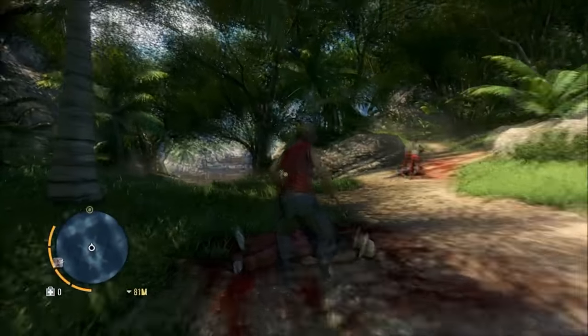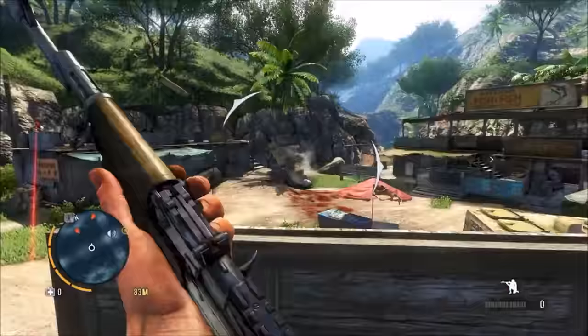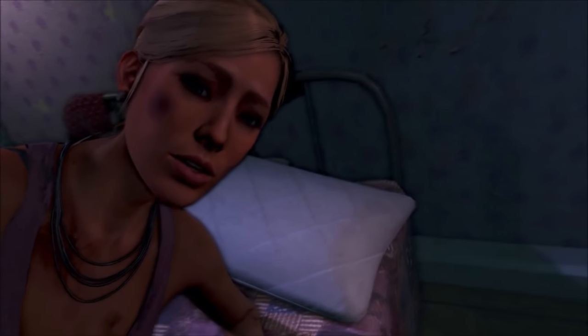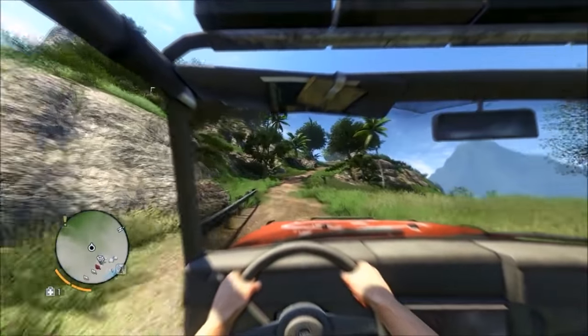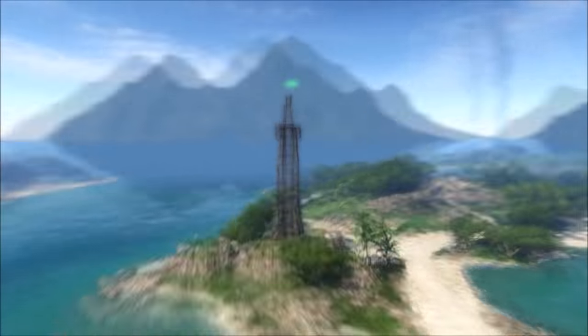The player can now jump down on top of enemies and melee them instantly, sneak up behind an enemy, steal their knife and throw it at another, or blind fire when behind cover. The graphics were perfectly realized with an almost cel-shaded approach to the game's shadows that gave it a very unique aesthetic, and the open world previously introduced in Far Cry 2 was greatly enhanced with tons of excellent design choices.